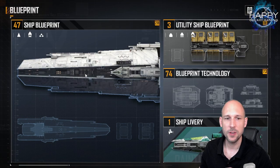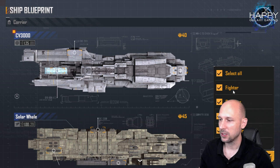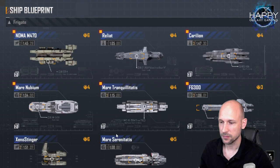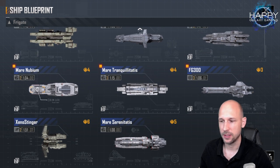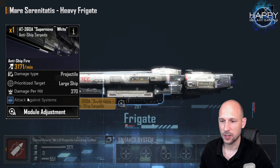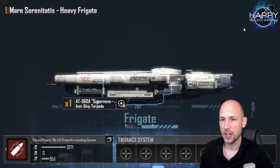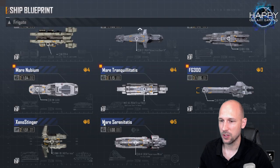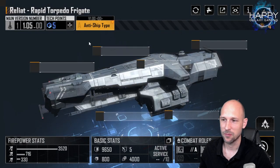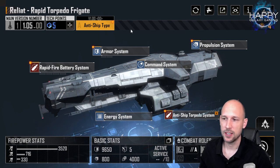Now let's look at what ships prioritize the propulsion system so you can set up a fleet like this. The first options are the frigates: we have the Mara Serenitatis here. Check the weapon system — click on it, attack against systems — and you can see propulsion is listed there. I have the Ralyard Stealth version, unfortunately I do not yet have the other one as it hasn't shown up for me.